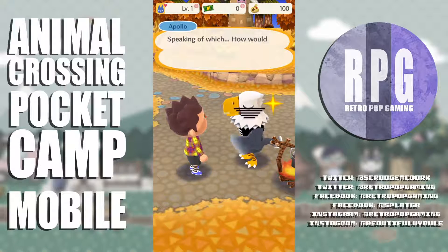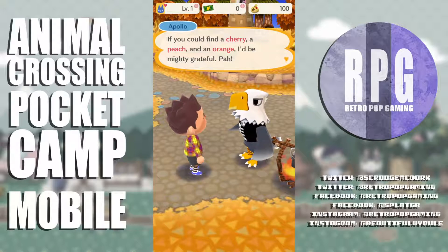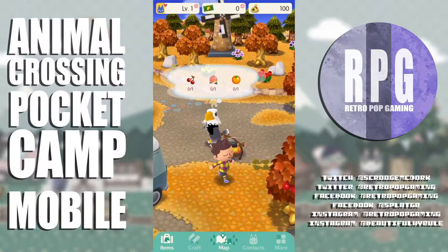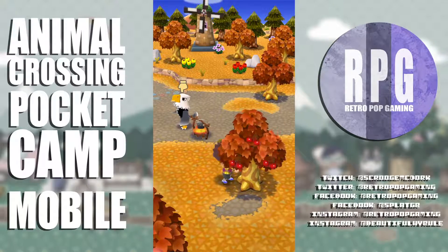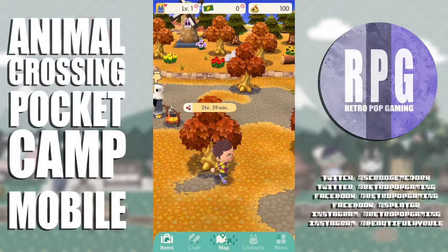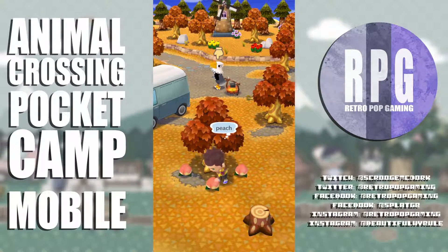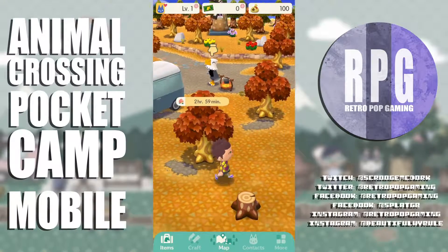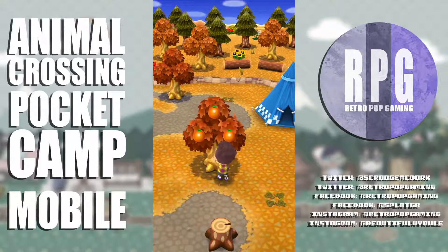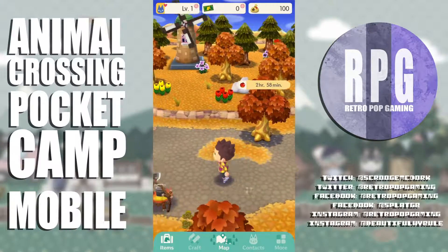There are some cherries right here. Picking stuff up is pretty easy — you don't have to be right on it, the hit detection for tapping is really nice. He wanted an orange too. This is awesome — it's just Animal Crossing on the phone.